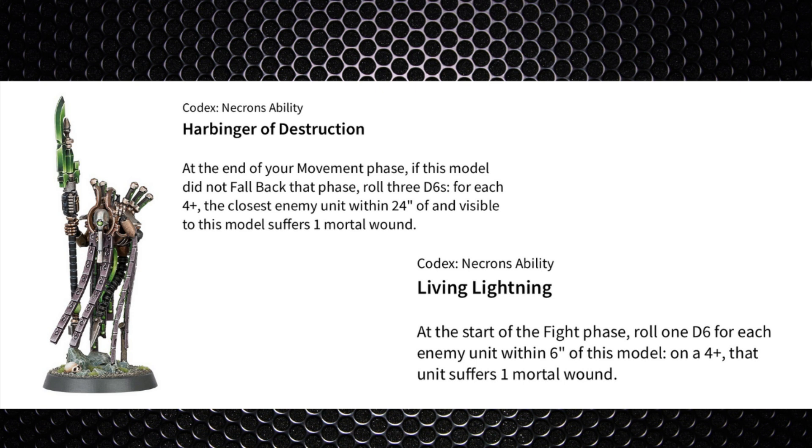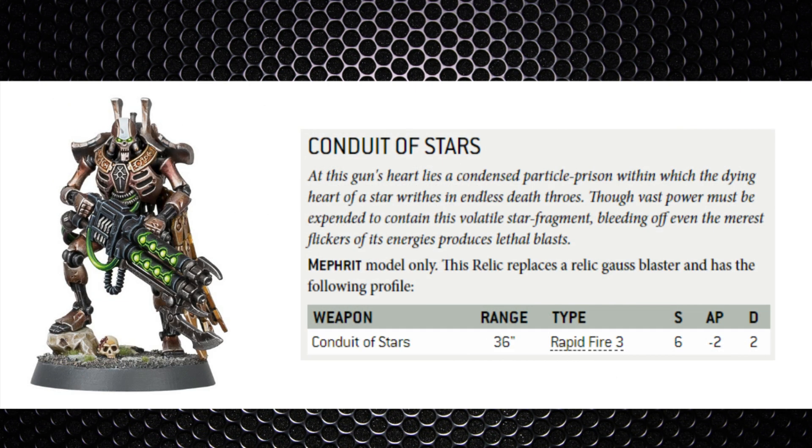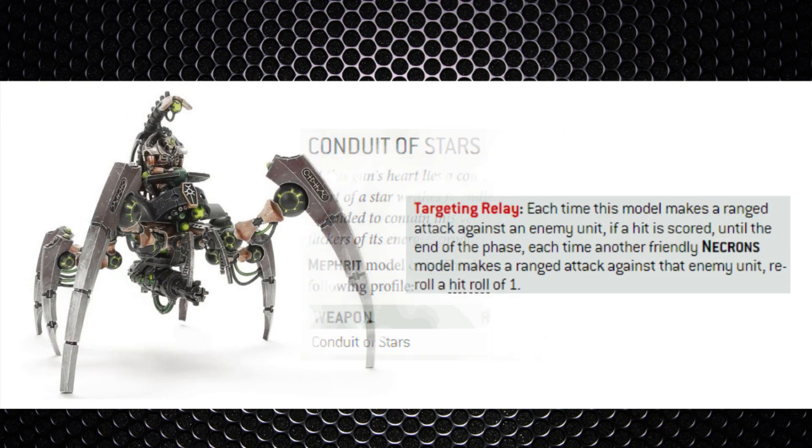Another Cryptek that could see some value is the Plasmancer. The mortal wounds he puts out at close range could be pretty epic when you're defending your ground — his Harbinger of Destruction has three chances of rolling a 4+ to do a mortal wound, plus the Living Lightning ability to add another one to nearby units, alongside his lance with three shots at strength 7, -3 AP, 2 damage. The Royal Warden we've mentioned a few times, but if you're playing the Mephrit dynasty, his Conduit of Stars relic gives you six shots at strength 6, -2 AP, 1 damage — or possibly -3 AP with the Mephrit code.